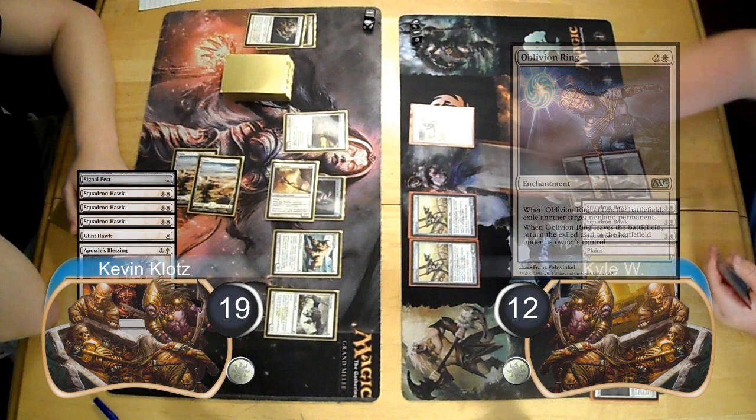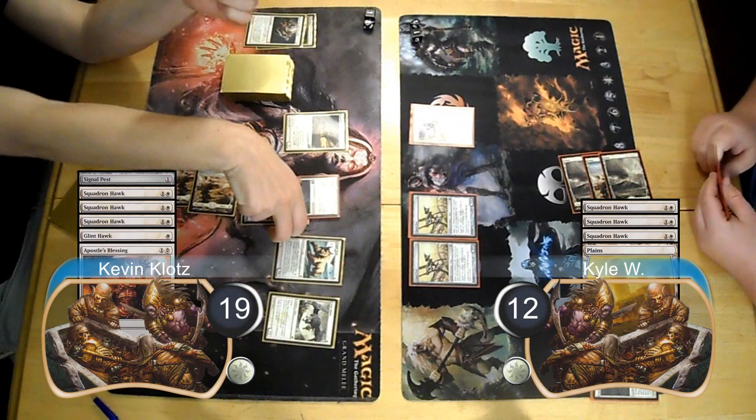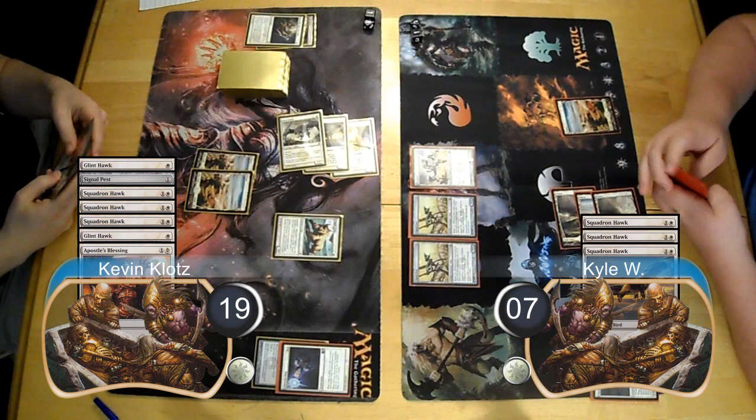Kyle then ripped an Oblivion Ring off the top of his library and opted to remove my armor rather than the creature, thinking the game might get dragged out and I'd be able to equip the armor later. I did still have flying creatures though, so I attacked Kyle for five in the air next turn, taking him down to seven life.